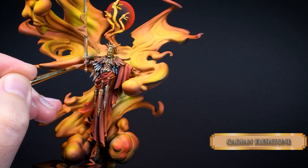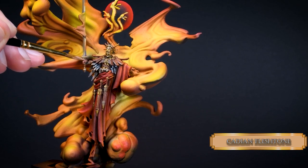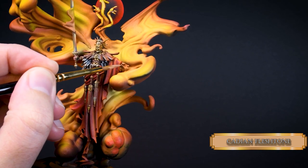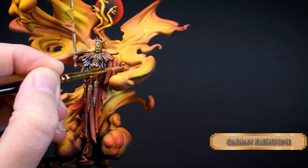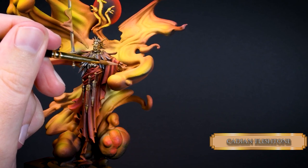I used Cadian Fleshtone in a thin layer consistency to highlight the hands. The overspray of the airbrush created the OSL effect on its own, so we just need a touch of skin color to make it clear those hands are not covered in gloves. Aim for the top part of the fingers so we don't lose the shadows.